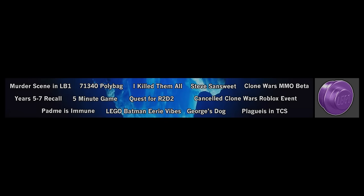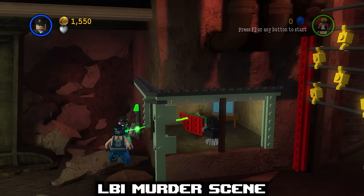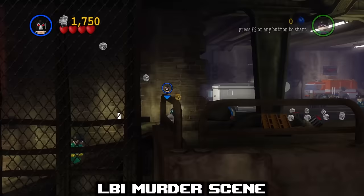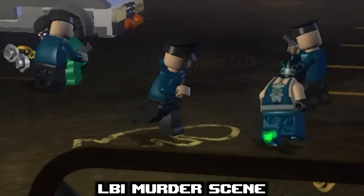While definitely being the darkest game TT has made, LEGO Batman goes to some very weird places — like implying that LEGO characters can literally die. For this entry, I'd like to talk about the fact that there are chalk outlines on the ground in some areas of this game. These outlines in real life are used to mark where dead bodies were lying in ongoing investigations of crime scenes.